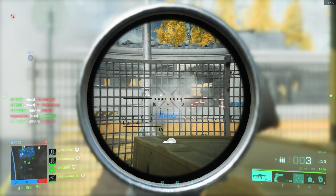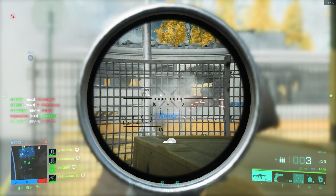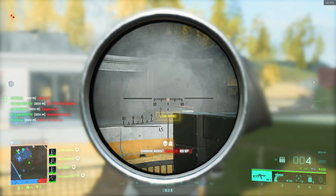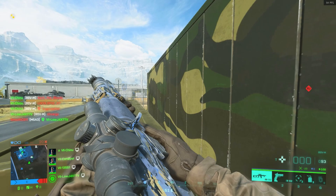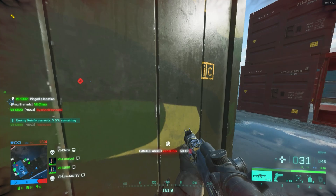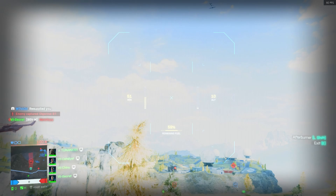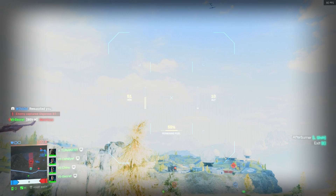Liz's ability is her G-84 TGM TV missile, which for the sake of this video we will just call the G-84. The G-84 fires a TV missile that allows the player to control a rocket and take out enemy vehicles or enemy players if you direct impact them. The G-84 spawns with two rockets and regenerates ammo on a 22-second cooldown. Liz is the only specialist in the game where her primary ability restricts the use of other gadgets — while using Liz, you cannot run a stinger or a recoilless rocket launcher as your gadget.